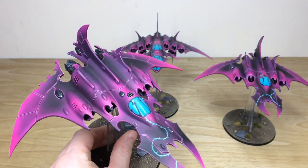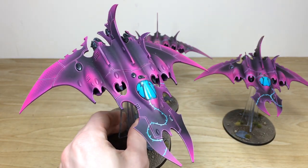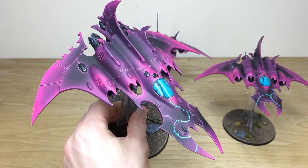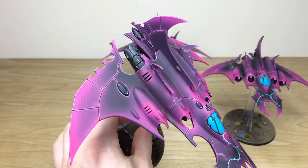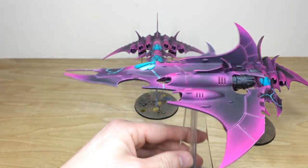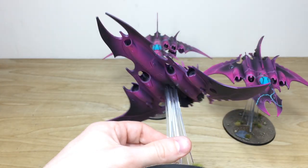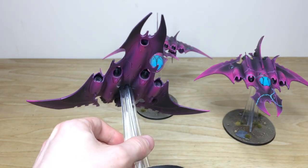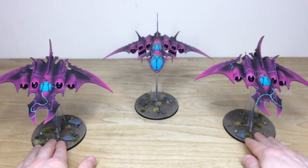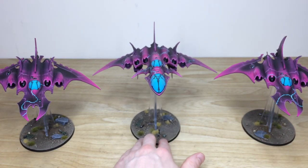This is the second fighter — you can see that lovely freehanded rose or thorn pattern done on there, with the lovely stencil work done on the flanks of the wings and fuselage. Overall a really awesome model with a soft underglow as well, which is really lovely. That's just the second fighter.